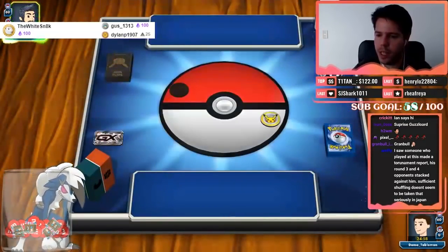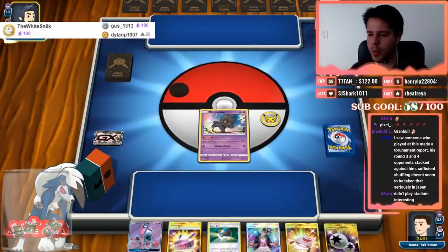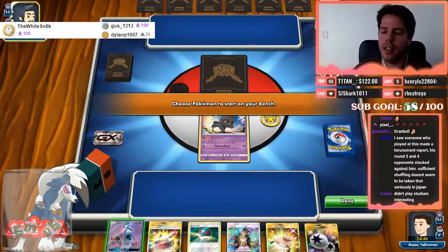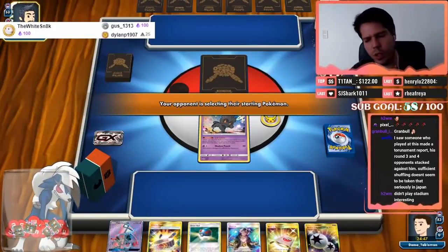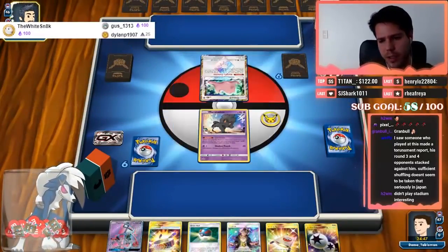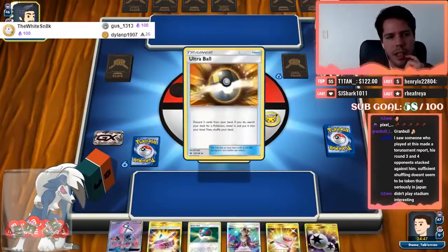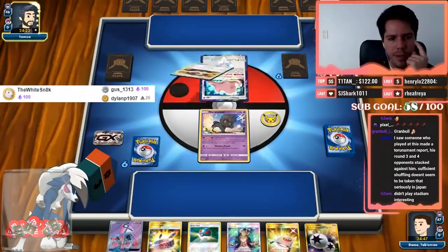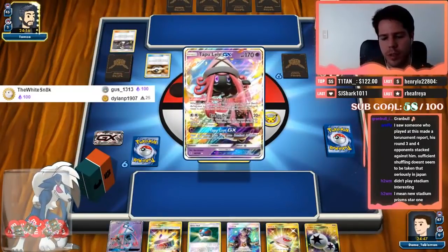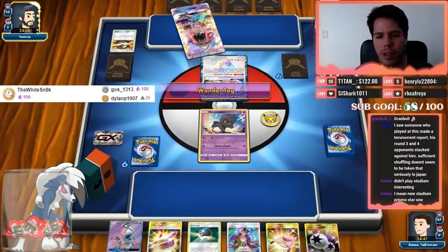The winning list had only one new card from the new Japanese set, and it wasn't even one of the best cards from it. Someone who played the deck made a tournament report — his round three and four opponent's shuffling doesn't seem to be taken seriously in Japan. I may have had two Devoured Fields in the list. Apparently in Japan they don't have strict shuffling rules, which is pretty interesting.